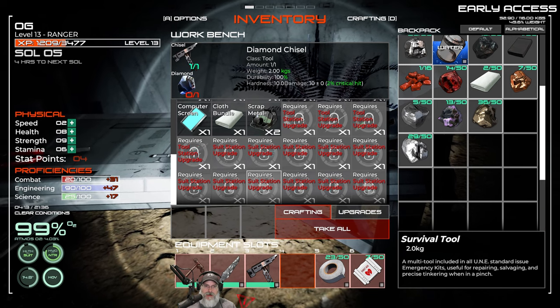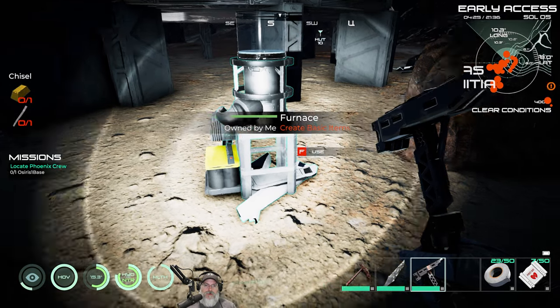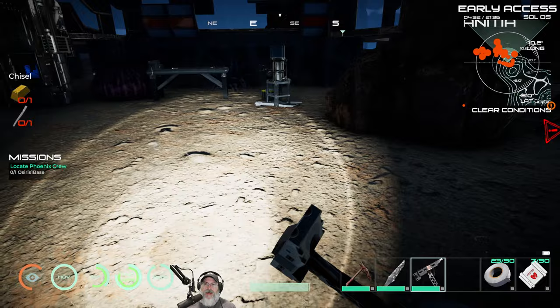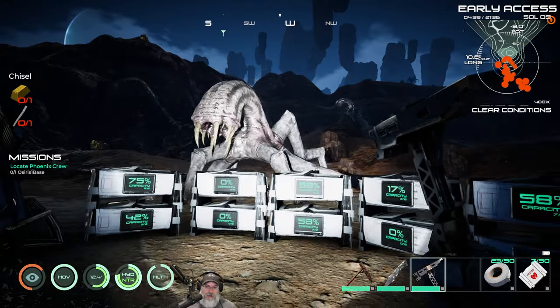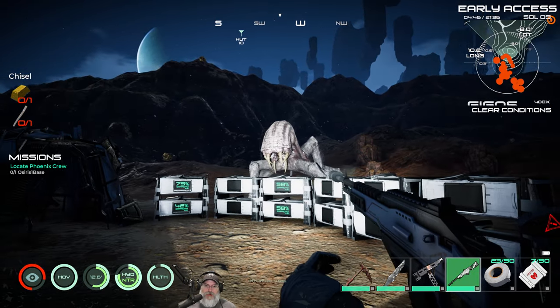To upgrade to the tool station we need a wire, a bronze, an electrum, and a 6Al-4V alloy. The 6Al-4V requires iron and titanium, and we also need molybdenum. So we need to go out and get molybdenum, titanium, and iron — which we can do with our new pick since it has a hardness rating of seven, allowing us to mine anything rated seven or below.